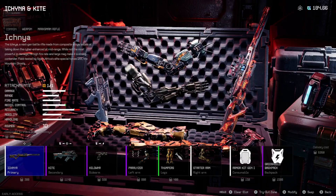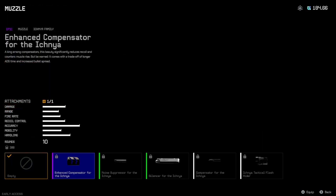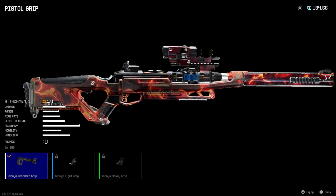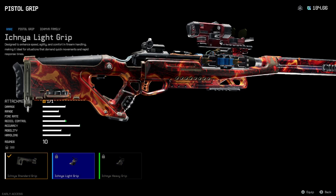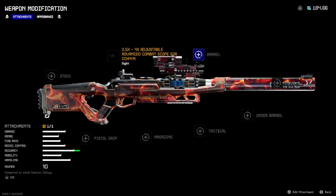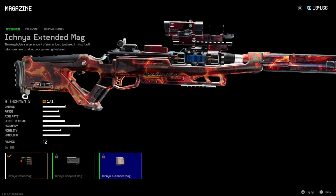The Achina — I think I need a scope for this one. I've got a 2.5 to 4x but I don't have any attachments on it unfortunately. If I had to guess, the light grip is better than the heavy grip because of the recoil control. If I had to put a mag on it, I'd put an extended mag.